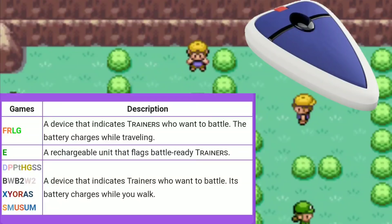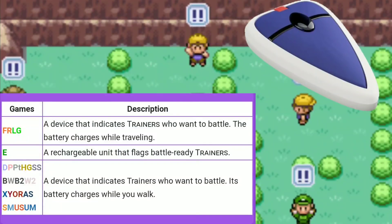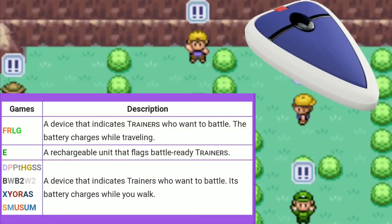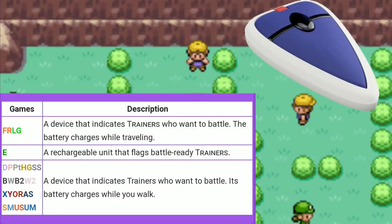A simpler explanation: the Vs. Seeker is a device that indicates trainers who want to battle, and its battery charges while you walk. That's extremely relatable for Pokémon GO because what do we do while playing? We walk — or drive — but we're always moving. The Vs. Seeker seems like a very great addition to Pokémon GO and I can't wait to test it out and see how it all works.